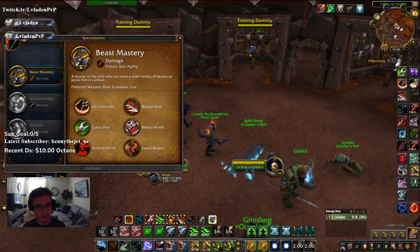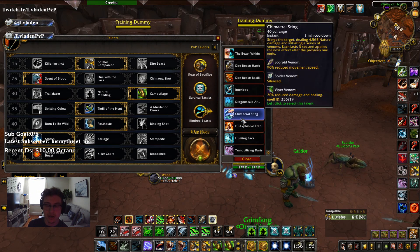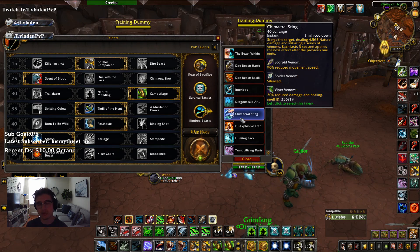On PvP talents — some hunters will run Chimera Sting instead of Kindred Beast to have a Silence and Healing Reduction against you. You can cleanse this off as a Ret Paladin; however, if you cleanse Scorpid or Spider Sting it will just move to the next silence in the chain — so cleansing the 90% move-speed debuff instantly silences you. Basically cleanse it if you can and it will cycle through faster.